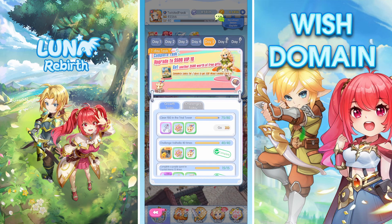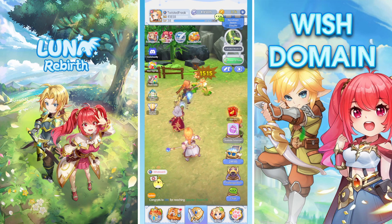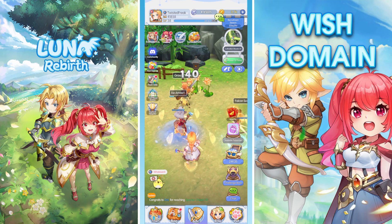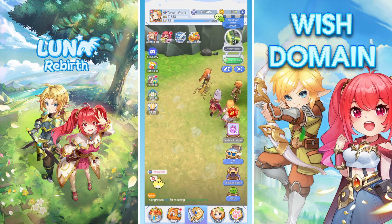I also got my second one from reaching VIP 5, which was one of the rewards. That came from going through the 14-day daily tasks — the venture tasks give you extra VIP points and level you up. So there we go, that is what the Wish Domain is. I stupidly overlooked it; there's nothing online that explained it, so I had to figure it out myself.